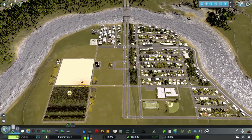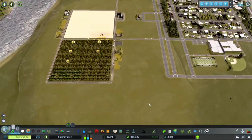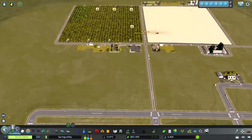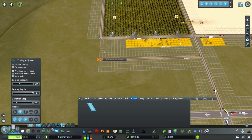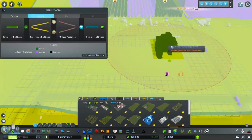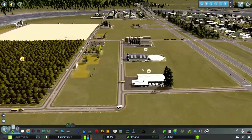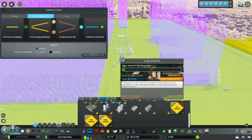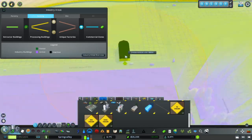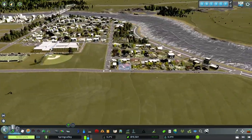Now that we let it run, we are definitely making a little bit more money. Let's jump in and put in some processing plants and some storage because they're definitely going to need that. Now we have a huge demand for some more residential - let's go ahead and address that.